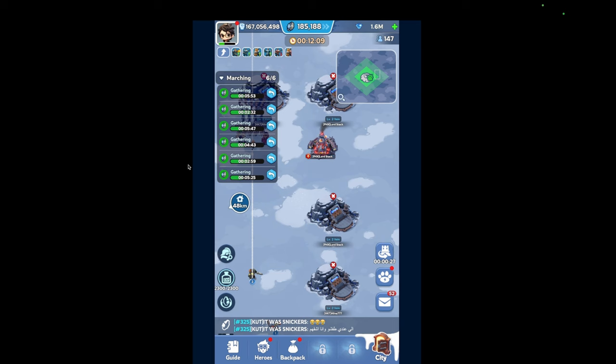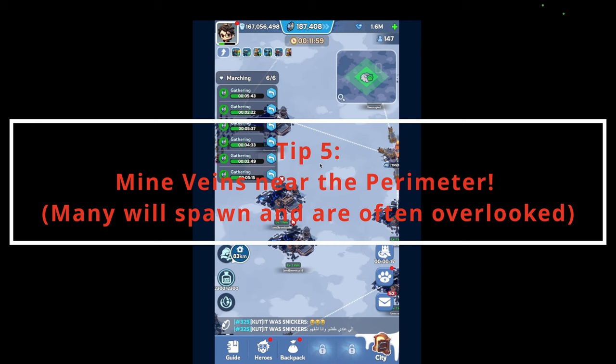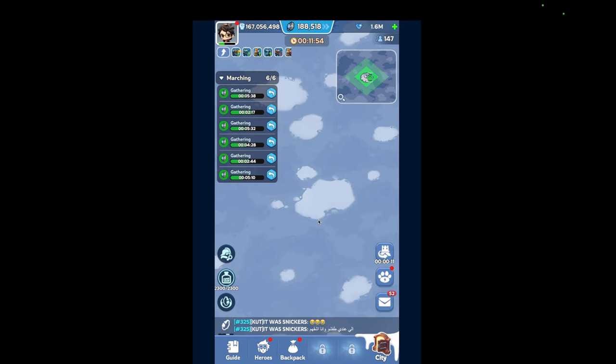Something I learned recently — a lot of the veins will spawn on the perimeter around the level 1 veins. So a lot of people kind of teleport out, gather quickly, and then go back to the center. That's always another strategy as well.